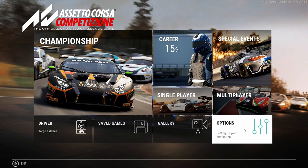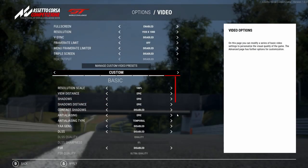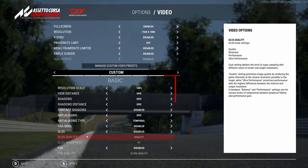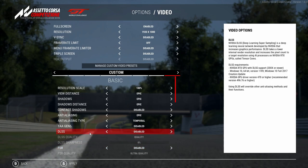First of all, let's start with the obvious: you must have DLSS and FSR disabled for your screenshots to look better. You just need to disable this in the replay, and you can turn it back on again once you are racing.